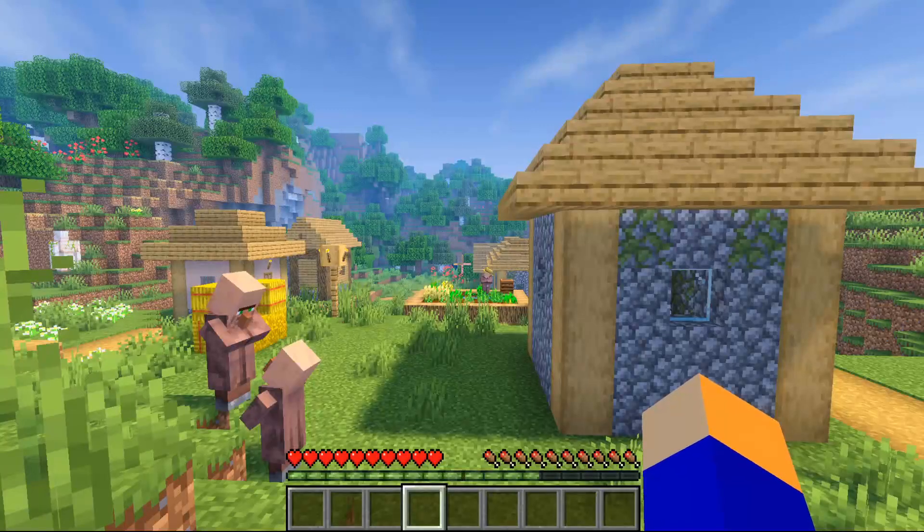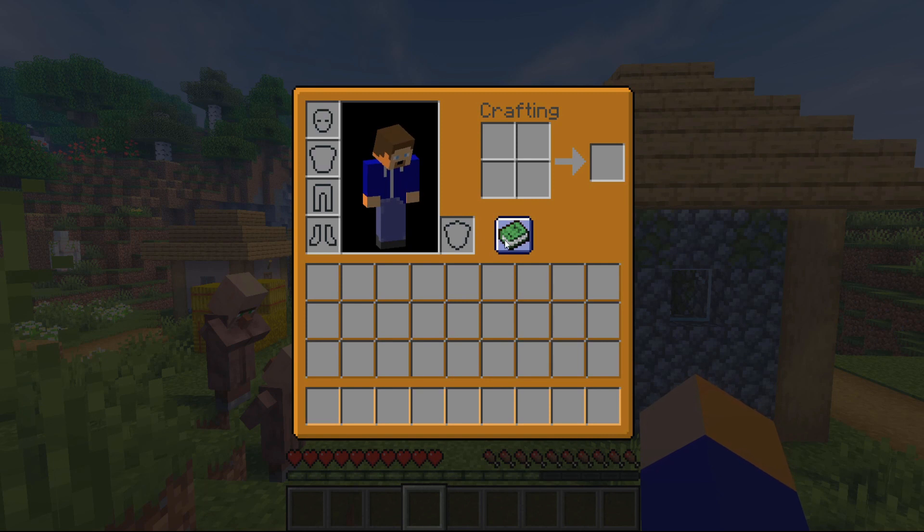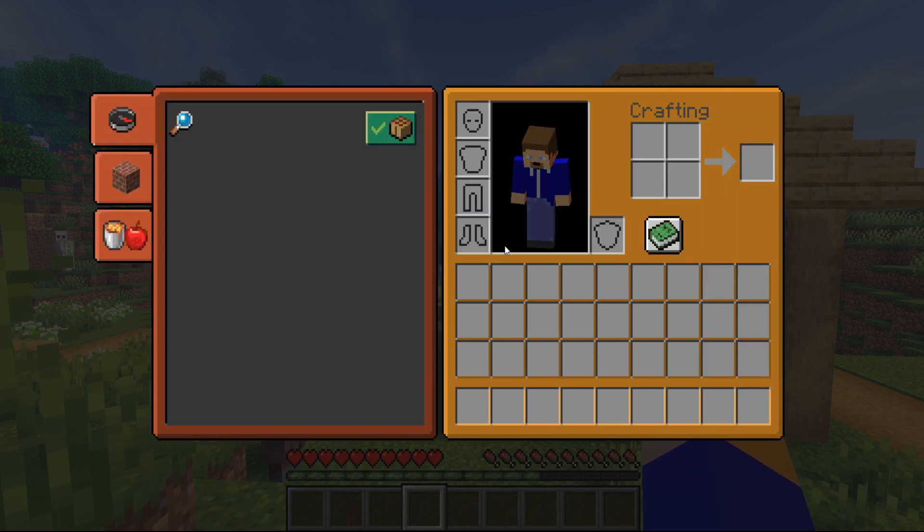If you only want to have a new interface, Better Interfaces is the texture pack for you. It has a pretty simple design, but it's a good texture pack for if you're tired of looking at the same old boring regular interface.